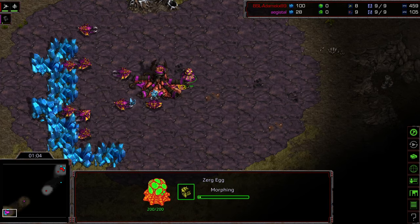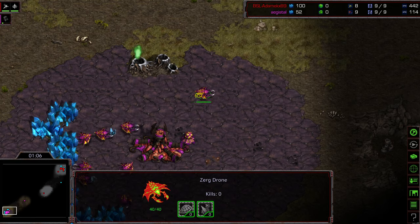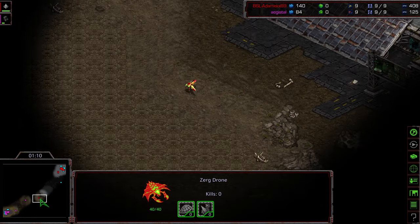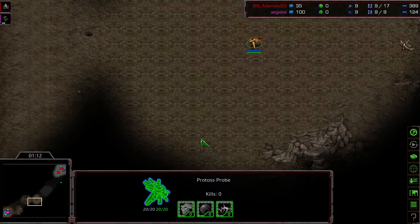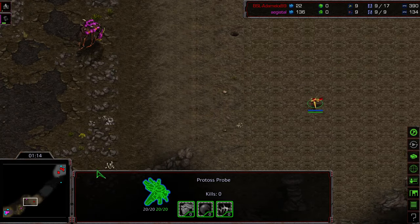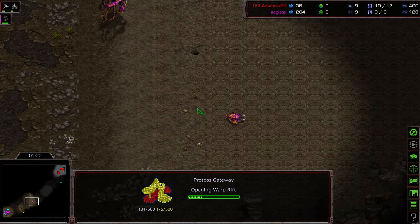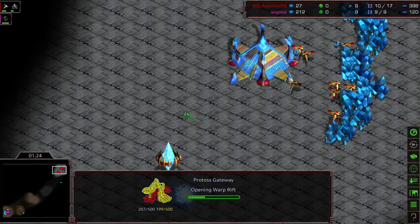Is this game going to end because he's down a drone right off the bat? We do have an Overlord being built, so we'll see if we see an Overpool or a 12th hatch build. A little harder to pull off 12th hatch builds on the two-player maps, particularly when you get that drone scout out early.